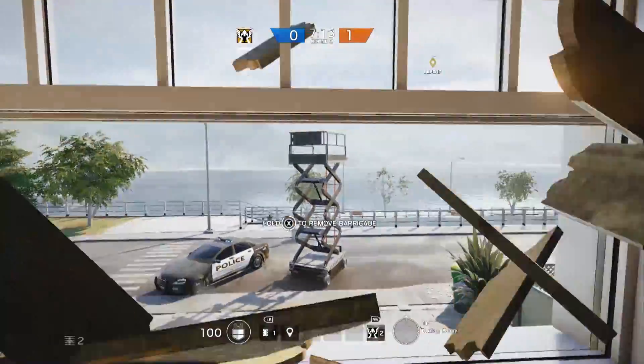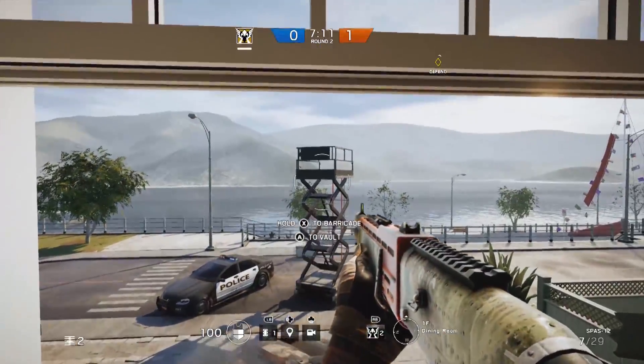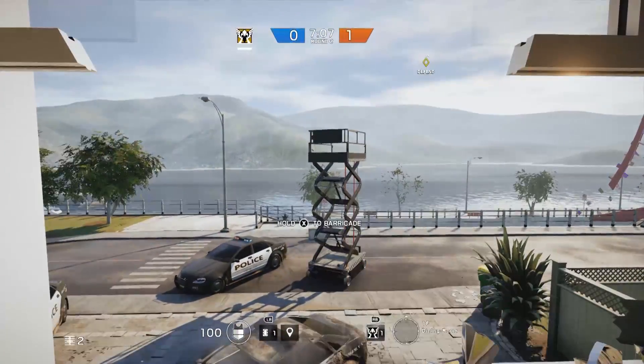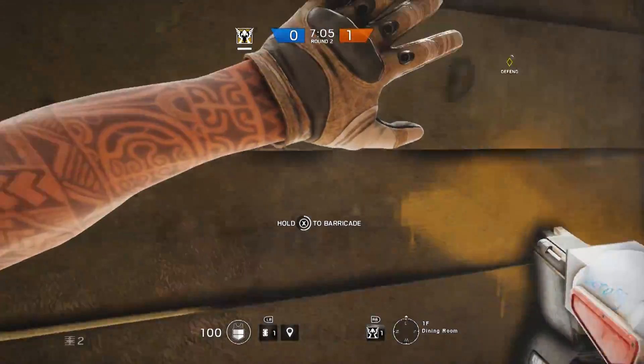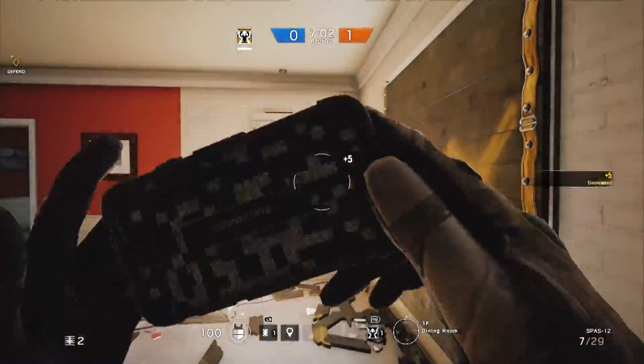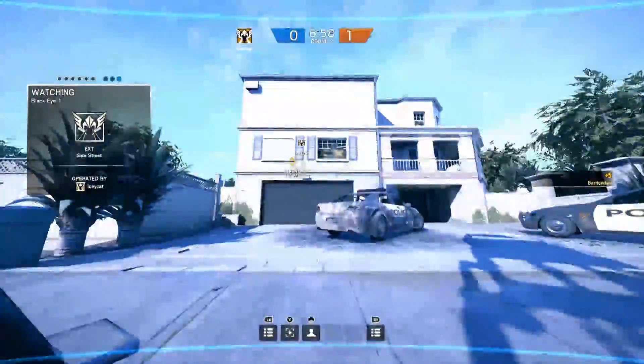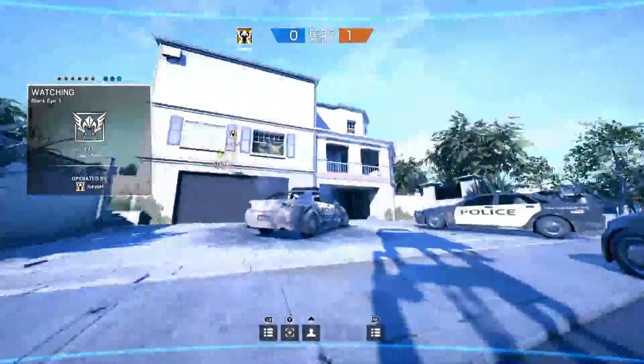Here's a great example of using one in the garage. Go ahead and throw this out and then seal the window back up. When they make their push on the garage, you're going to see everything they're doing — you're going to know about it. And they're not going to know exactly where to look for your camera, so unless you're tagging people, they won't be aware of it.